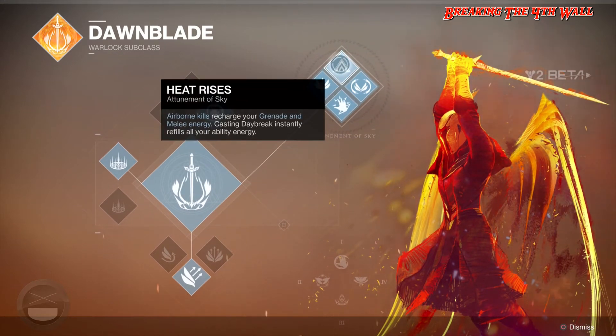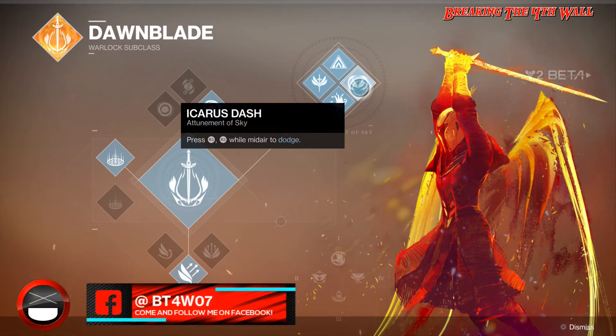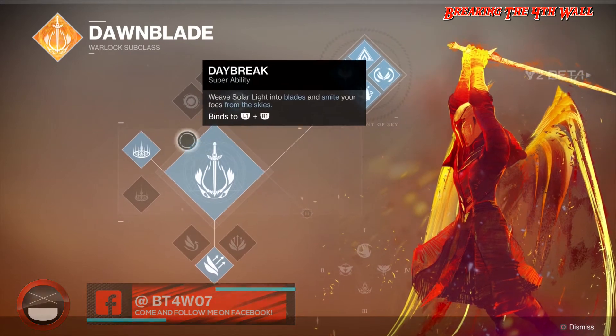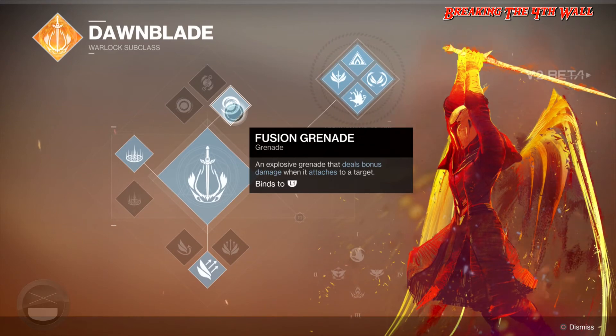Next, we have Heat Rises, which airborne kills recharge your grenade and melee energy. Casting Daybreak instantly refills all of your ability energy — that's definitely a useful perk. And for the last one in Attunement of Sky, we have Icarus Dash, which you press R3 while mid-air to dodge. So it kind of makes you like the Sunbreaker Titan, as long as you have Icarus Dash as well as Burst Glide, and obviously the wonderful Sticky Grenade.